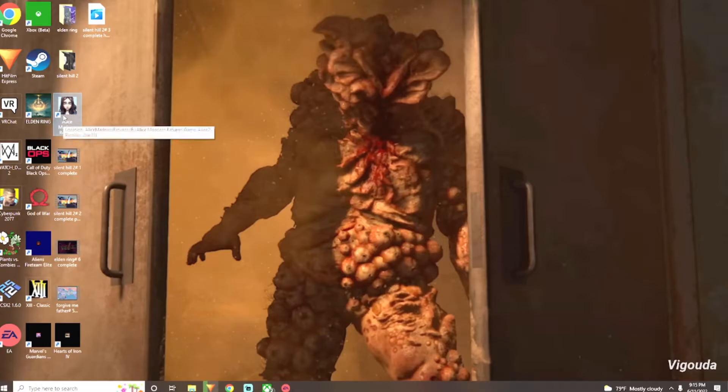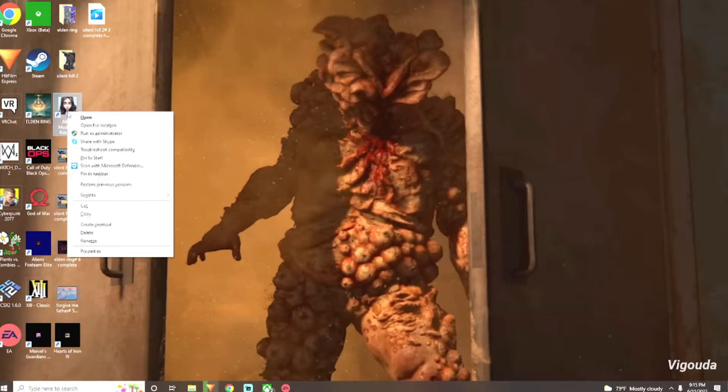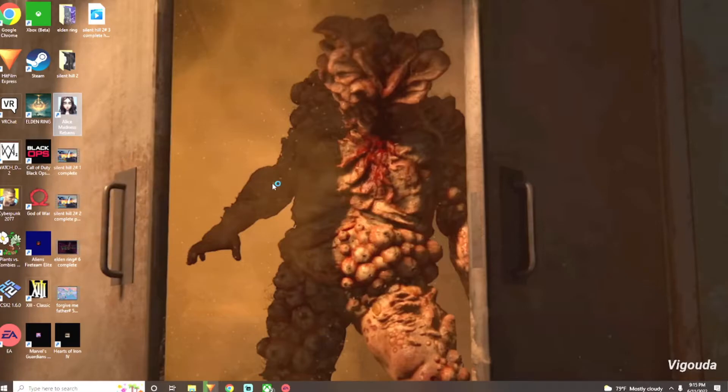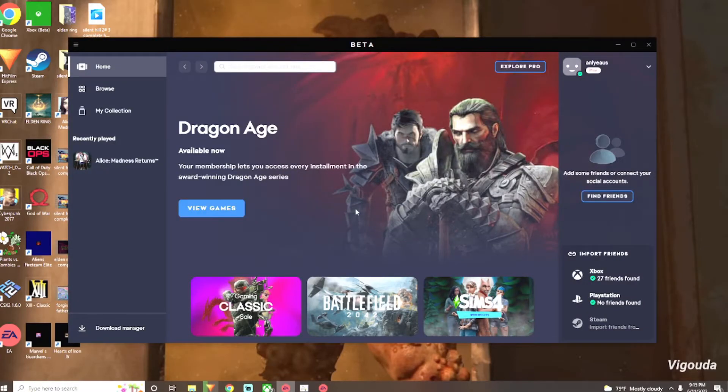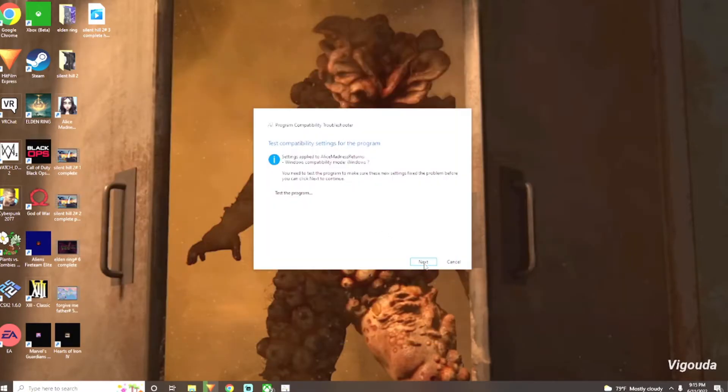Since I have the icon already on my desktop, I'm going to right-click on it. I'm going to click on Troubleshoot Compatibility. Try Recommended Settings. Test the program. I'm going to hit Next. Yes, save these settings. It says fixed. Let's close it.